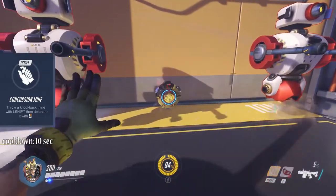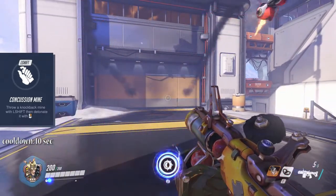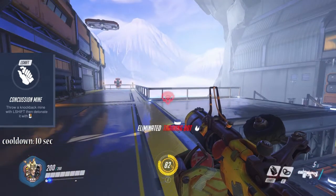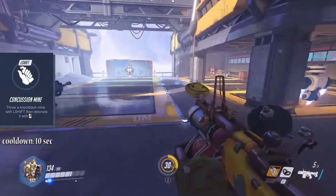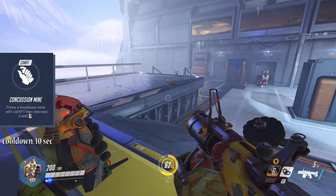Left Shift throws a concussion mine that you can detonate from a distance by pressing the secondary fire button. It deals a high amount of damage and launches opponents into the air. You can actually launch yourself into the air as well, as it does no damage to yourself. This has an 8-second cooldown. You cannot place more than one mine at the same time.